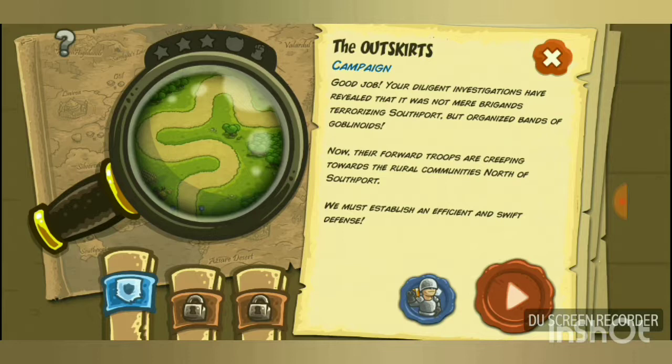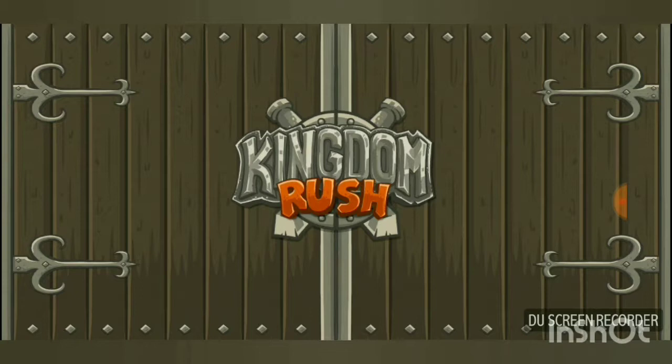Now we move on to the Outskirts level. The campaign intro reads: 'Diligent investigations have revealed it was not mere brigands terrorizing Southport, but organized bands of goblinoids. Their forward troops are creeping towards rural communities north of Southport — we must establish an efficient and swift defense.' Let's start the round.